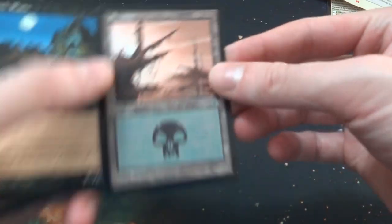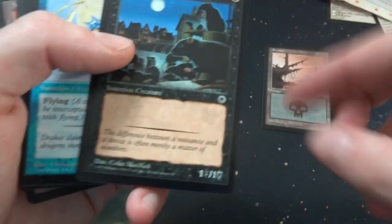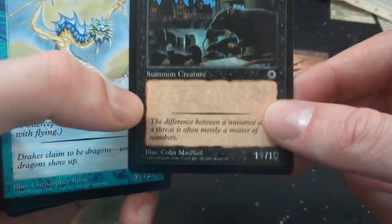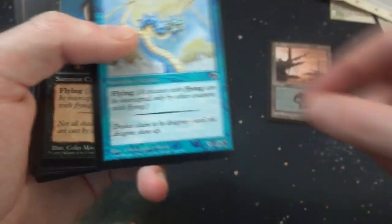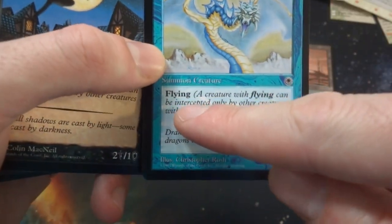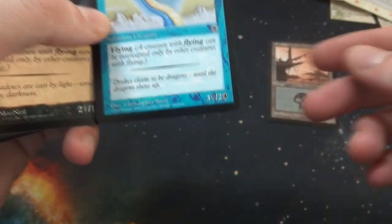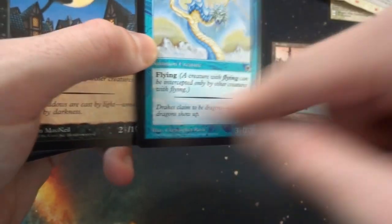Right off the bat you got a Swamp - beautiful swamp with the Portal set symbol in the corner, by Ramos, beautiful art. Got Muckrats - love these older borders, love the sword and shield right here by Colin McNeil. Muckrats, one black summoned creature. I love the line separating the text, and the different text styling is amazing - the 'flying' keyword is super bolded, and the rest of the flavor text is italicized, which is really great. It really lets you know what's an ability and what's just flavor text.